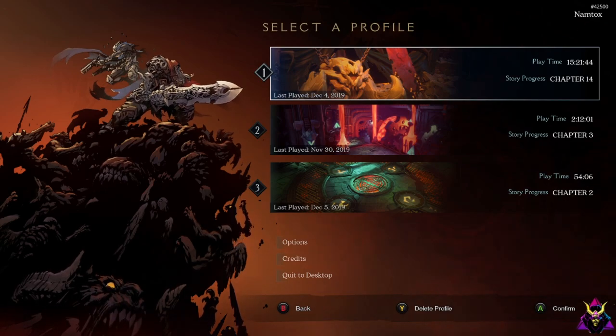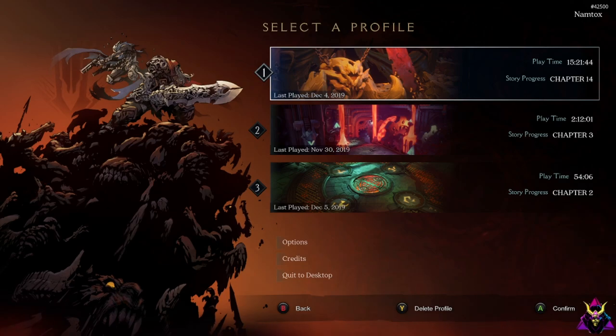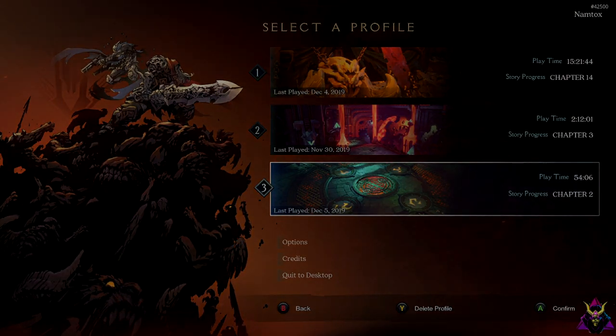Have a great time playing Darksiders Genesis with a friend, whether it's split screen or online — the co-op is flawless. The progression carries over, just make sure you pick which profile you want to carry into the game and use the summoning stones. You cannot do co-op until you find that first summoning stone, which appears not even 30 seconds into the level. Hope everyone enjoys Darksiders Genesis and I'll see you all next time.